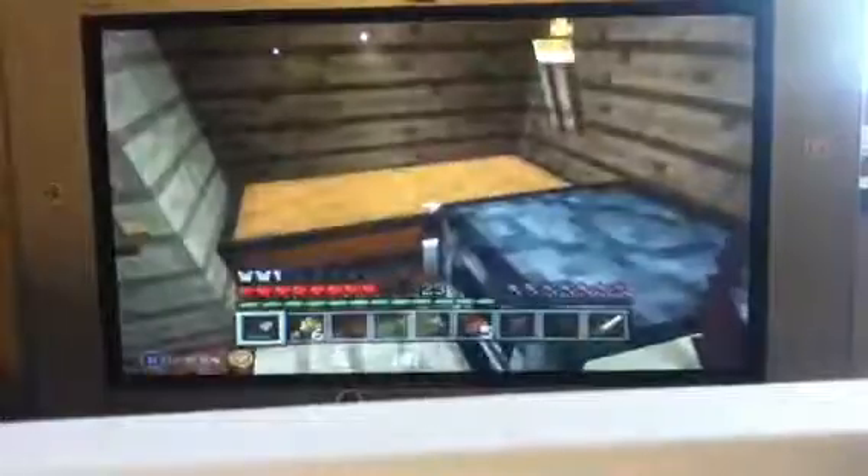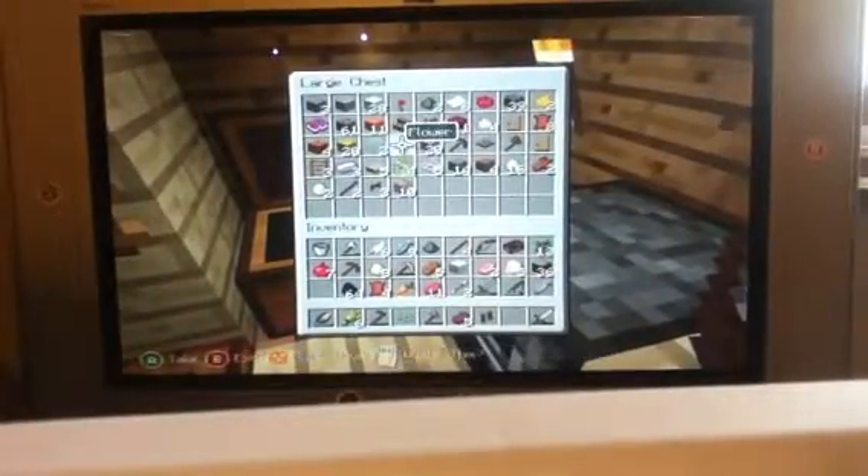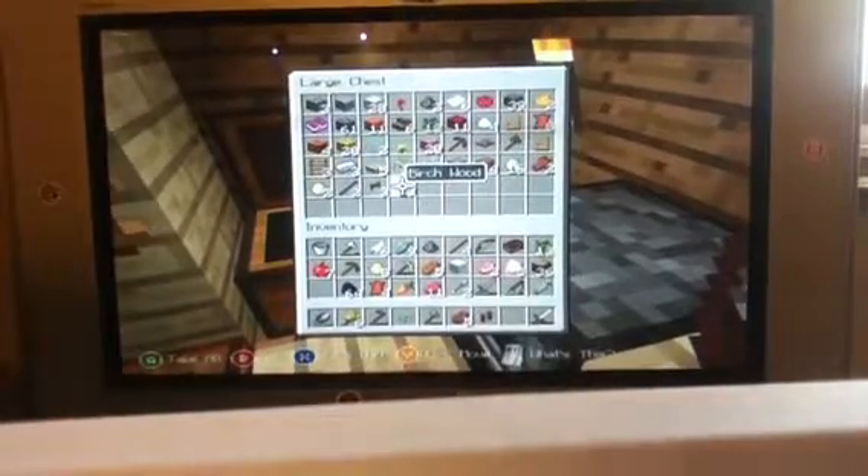A wolf actually ate all my sheep — I had pink sheep, orange sheep, yellow sheep, red sheep, and white sheep — all of them gone today. So I'm going to show you my sniping stand, which is for any monsters or wolves that try to eat my animals.